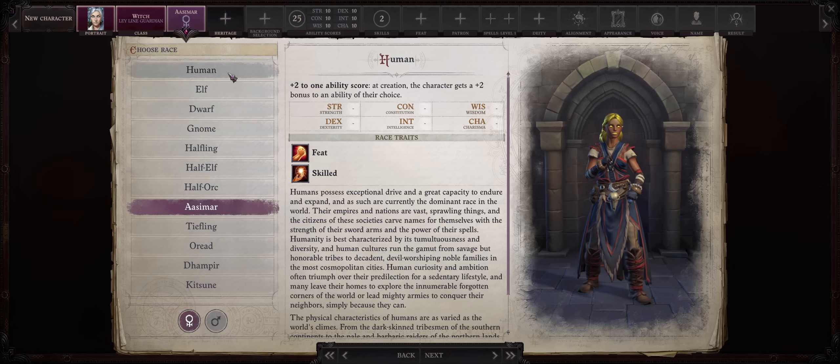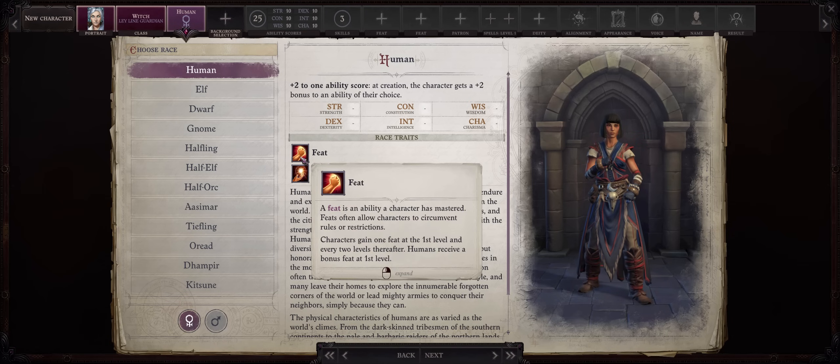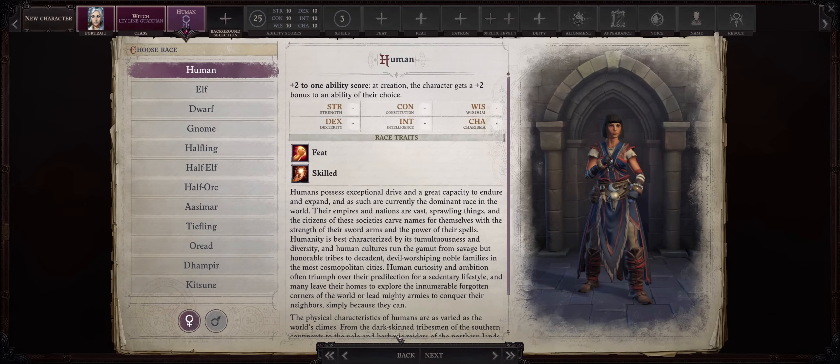For a race, I would rather go with Human — aren't all famous Winter Witches, Ice Queens, and Snow Queens human anyways? Mostly for the extra feat at level 1, because as a Blaster Caster build, we really need a lot of feats to increase our DC, also to bypass Spell Resistance and for the Metamagic feats. There's a lot of stuff you need to get true power, but eventually you'll end up with some free feats late game, so you can also go with another race if you prefer.